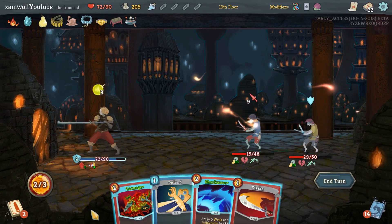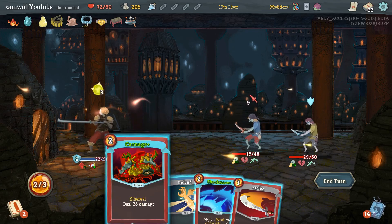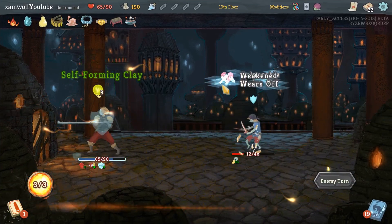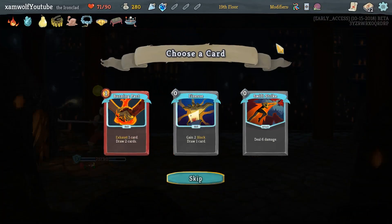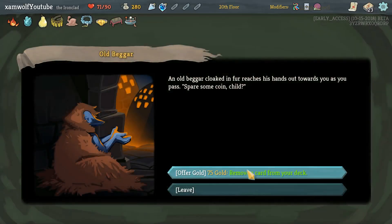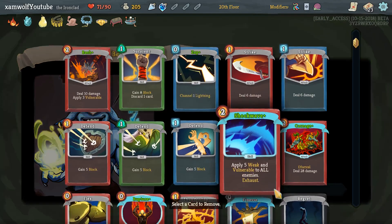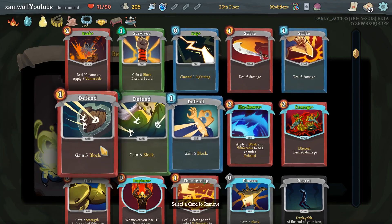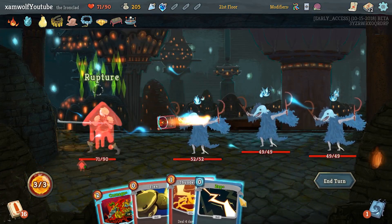Kill you. I could do this — that would do 12 damage to both, but that's not the right target to kill. Okay, now we go for a kill. I'm taking another Finesse for sure. Remove a card — there's a shop coming up, so probably don't want to do that. I'm going to do it still — remove a Defend this time, because I just bought the Armaments.